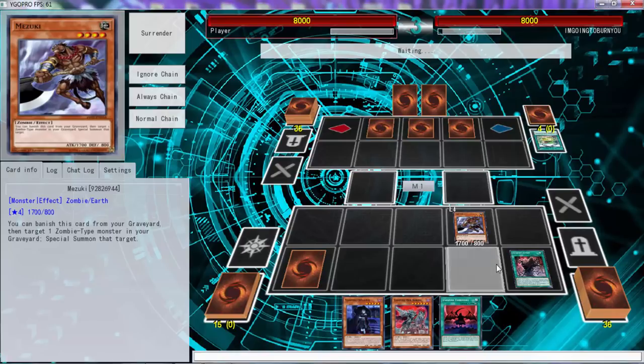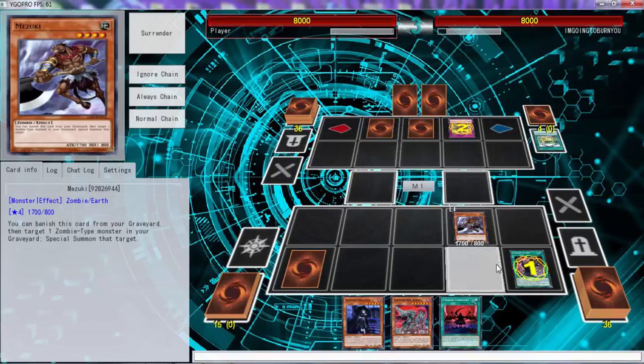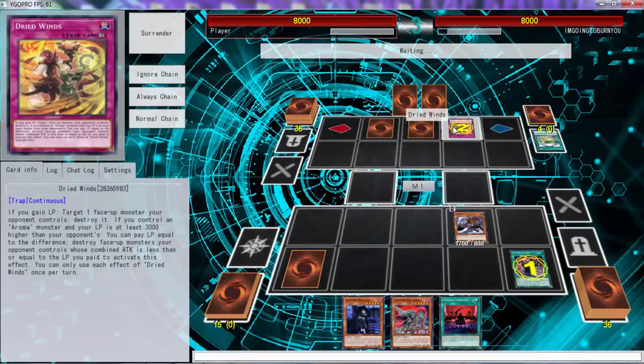Worst case scenario, we can send Familiar. If I send Familiar I can only attack with Shadow Vampire target, but that gets me Brood. What does Hunted Winds do? Pay life points, destroy monsters — wait, what?